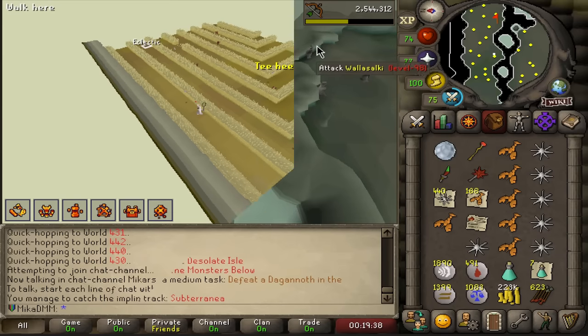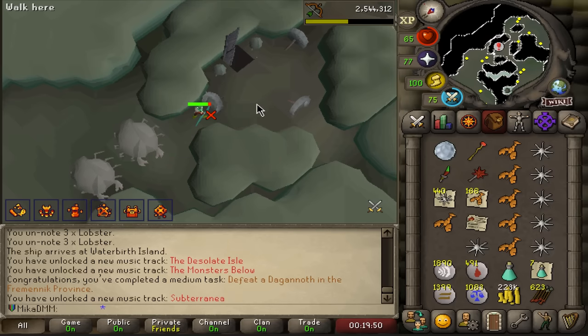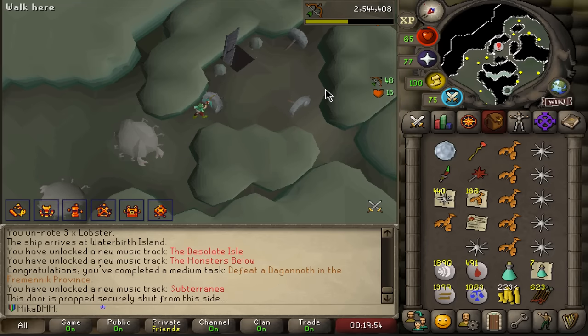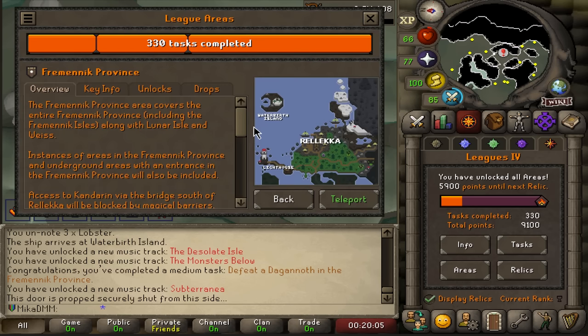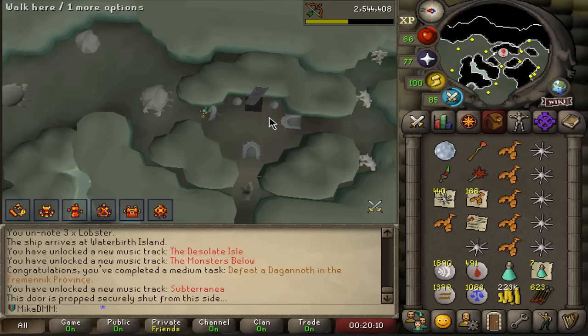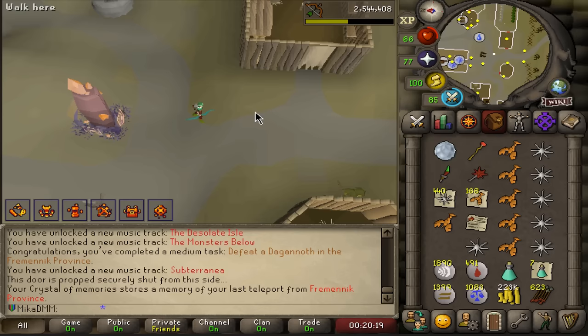We didn't get the throwing axes, but there might be another way. I can try teleporting out. So I can kill this... and this too. If I just go on this side — okay watch this. What we're gonna do right now is teleport out of there back to Rellekka, create a Crystal of Memories, go the other way around, and destroy this from that side. That's how we're gonna get in without throwing axes — and I'm just hoping it's gonna work.